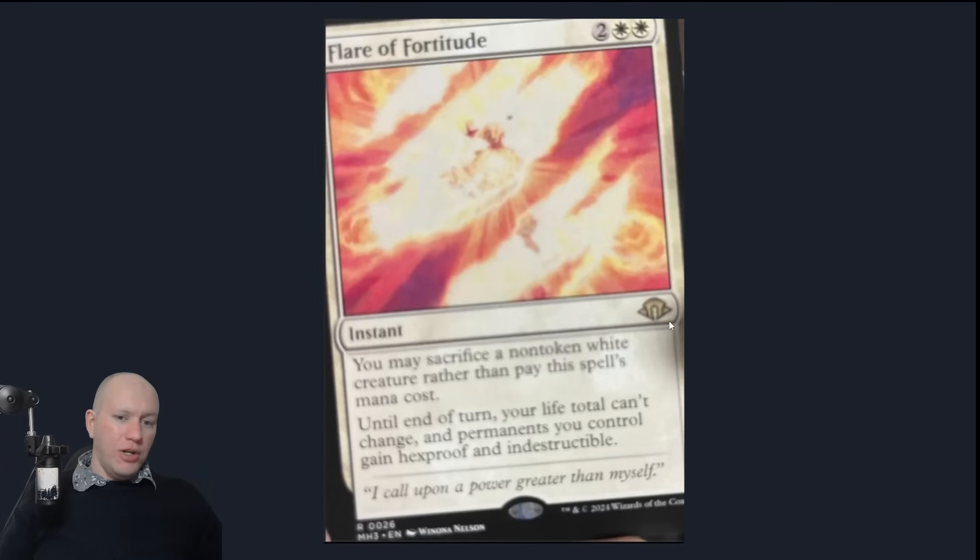We also got Flare of Fortitude — you may sacrifice a non-token white creature rather than pay this spell's mana cost. Until end of your turn, your life total can't change and permanents you control gain hexproof and indestructible. For Commander, this is going to be a pretty bonkers card. White and black is all about aristocrats, and you've got so much around Orzhov colors and sacrificing your own stuff anyway. This is going to be really strong — it essentially allows you to keep your stuff alive but also stops your life total from being changed. There's a bit of a debate: some people say it'll be trash in Modern and it's a Commander-aimed card, some say it won't be too bad.